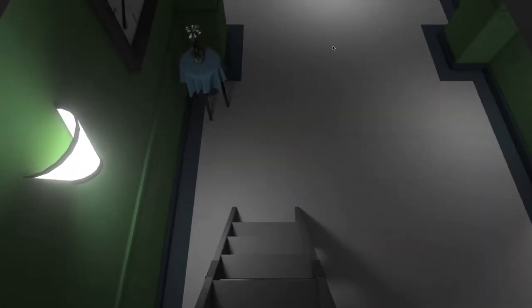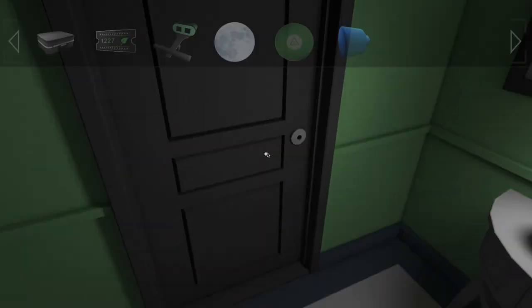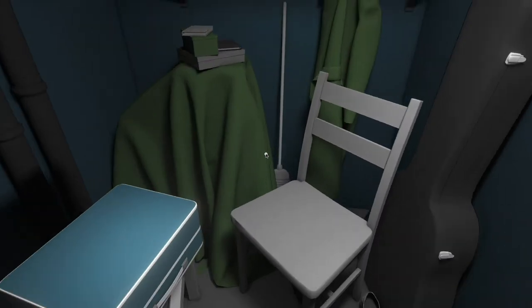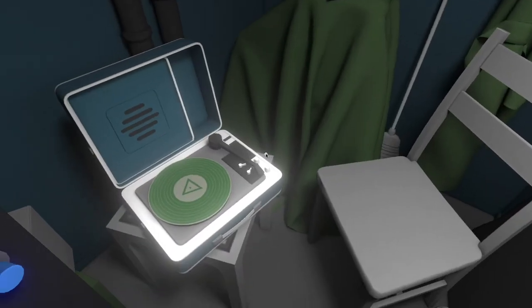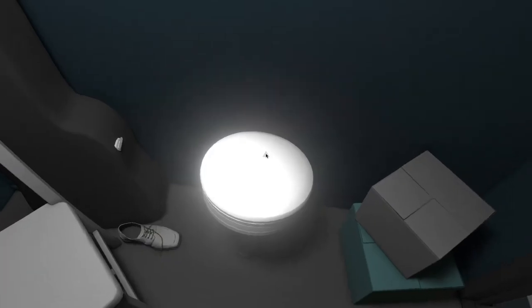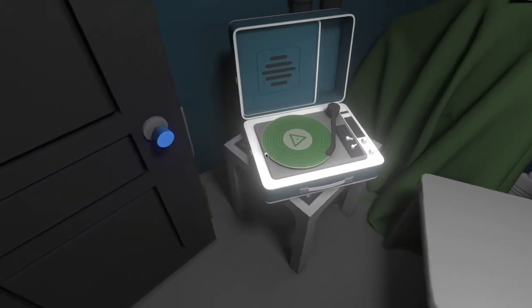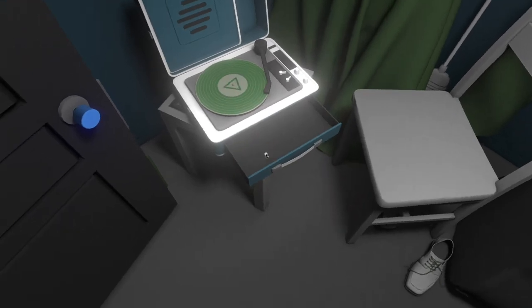If you've been playing along, you might be wondering how to get inside this door — we're going to use this blue handle. Stick the doorknob on and open it up. Go in, open the suitcase, grab the record, and stick it in. Start it up to get some nice music going. While that's playing, grab that bar stool. And voila — we now have the third gem, and we got some seeds.